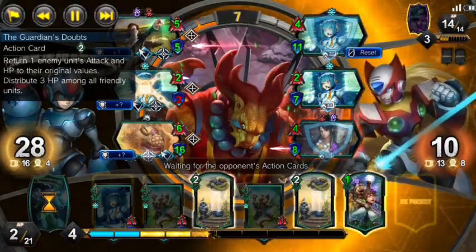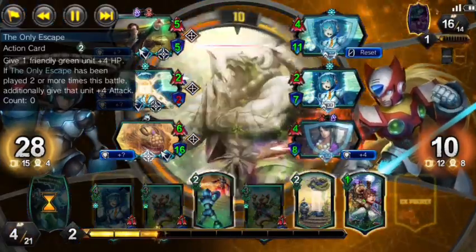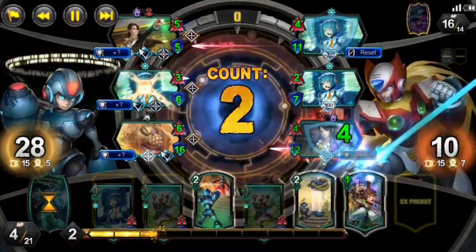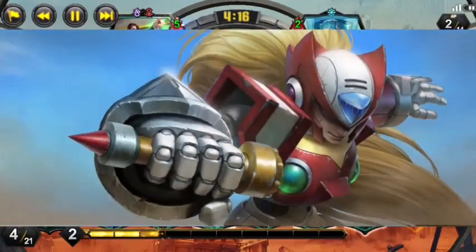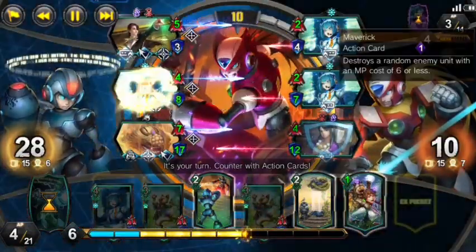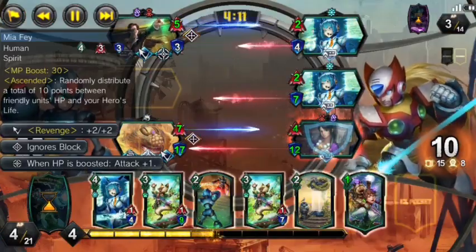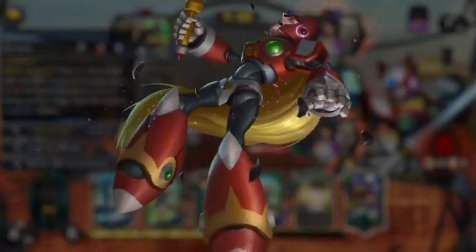We will use Guardian's Doubt to finally protect our Mia in the top lane, but we are honestly giving our opponent more opportunity than we need to. They'll use The Only Escape — they might find an answer — and at this point, with only 10 HP left for them to receive from our combo, we will just let it roll. Maverick will hit the middle unit that we have, but they need more than that to stop the damage we are getting in for Game 1.